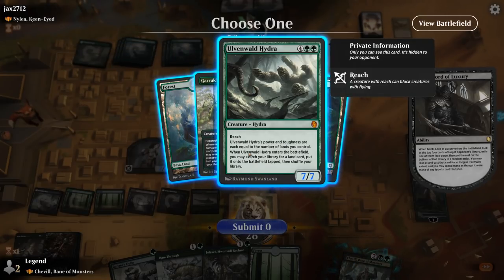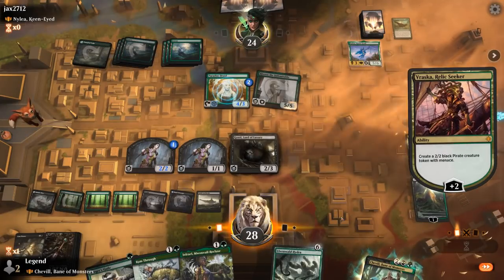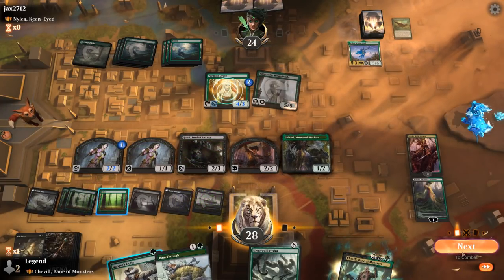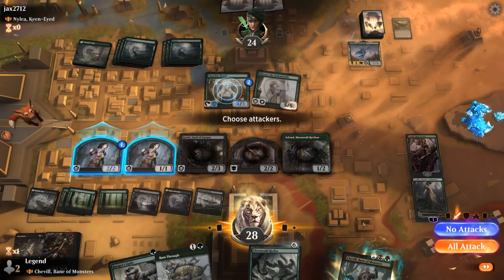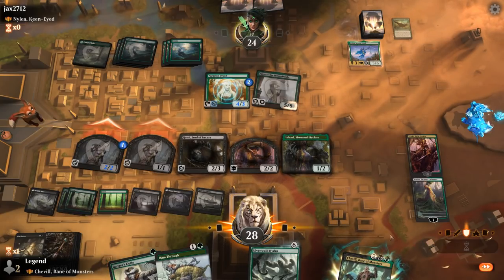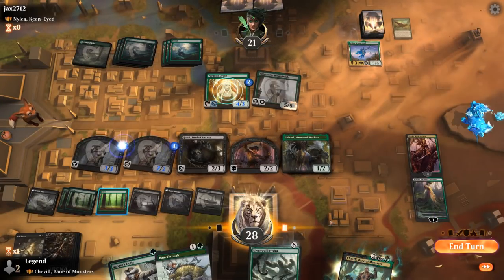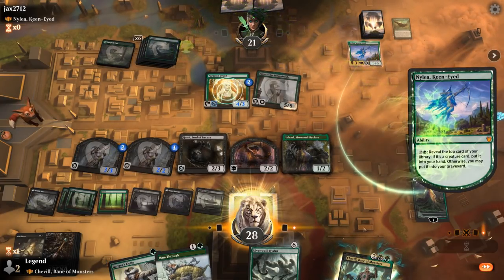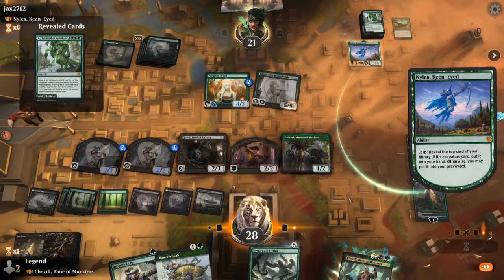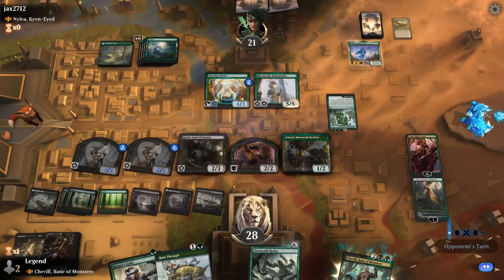Harbinger or Ulvenwald Hydra — the Hydra seems better. I could attack with my Assassins since I'd be happy trading for Paradise Druids, and they'll both pick up a +1/+1 counter. We still have Ranger's Guile to protect one of our creatures. Nylea goes digging — can only find creatures. They're deciding whether to keep Symbiosis on top or put it in the graveyard. They keep it on top.